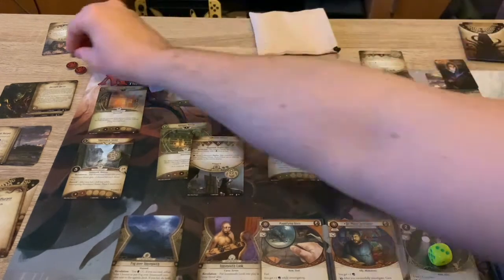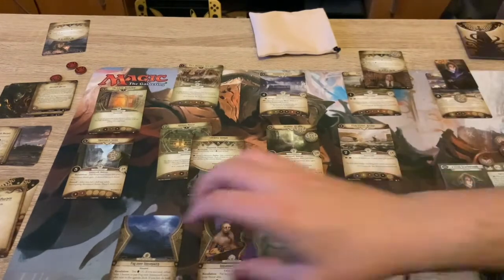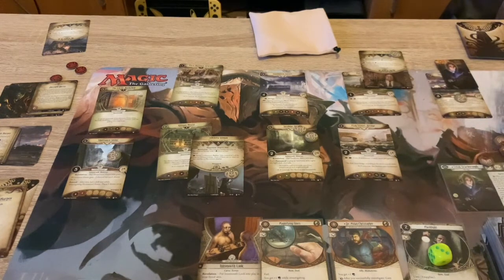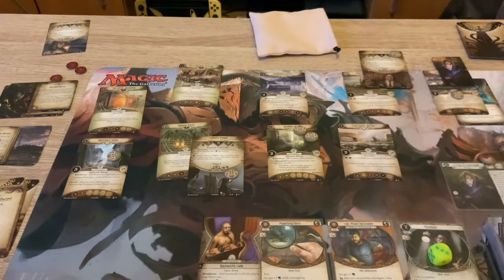Doom on the agenda, top of the counter deck. Obscuring Fog - attached to the location, it gets plus two shroud while I'm investigating, then discard it. Okay, that's pretty high now, it's on five shroud.